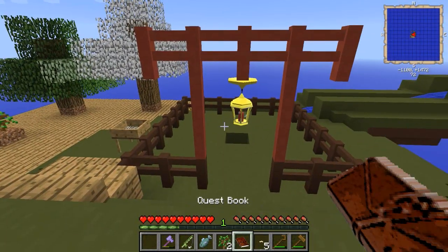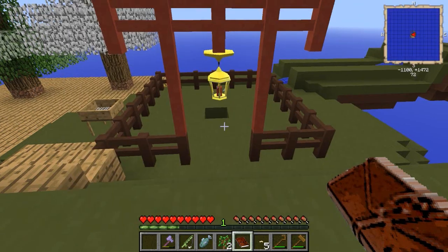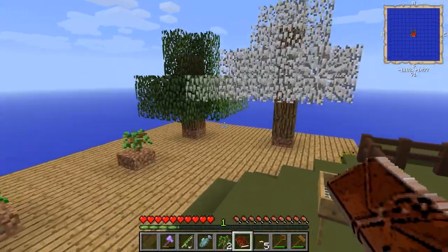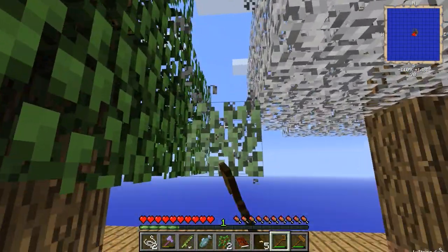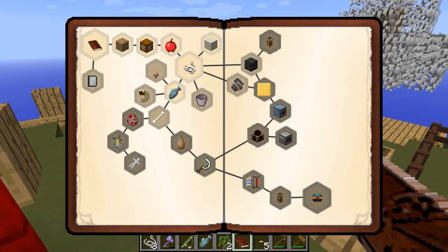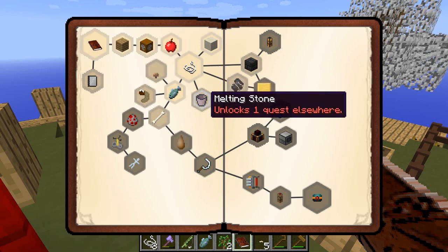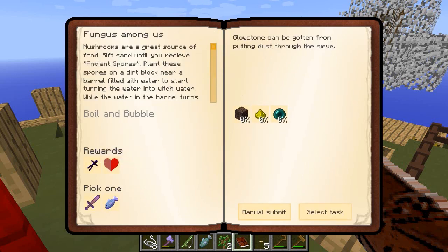I tend to get a lot more worms than apples, so I guess that's a good thing. Let's have a look at our next tasks — we've now got a selection of new things to do. The books changed around too with an update; if you start the world now there are more options on starting areas. Let's look at 'Fungus Among Us': I get a creepy doll, mushrooms are a great source of food, and I need to sift sand until I receive ancient spores.